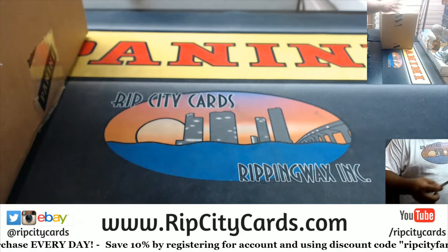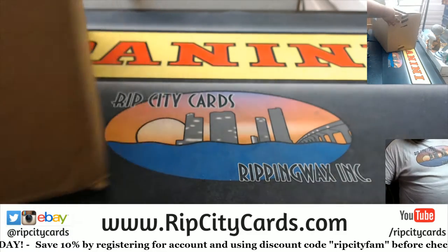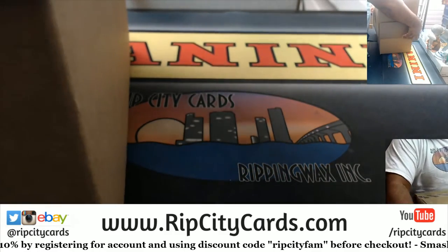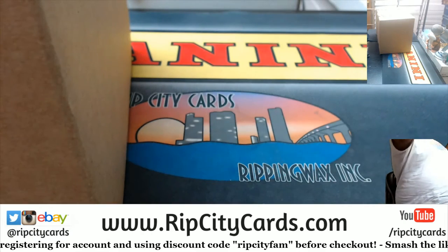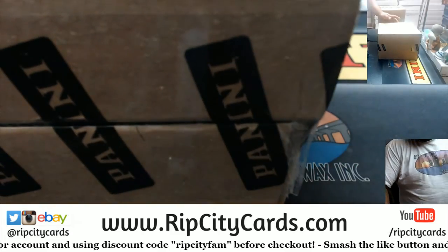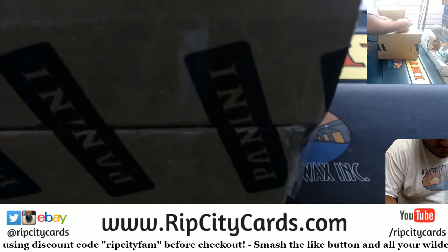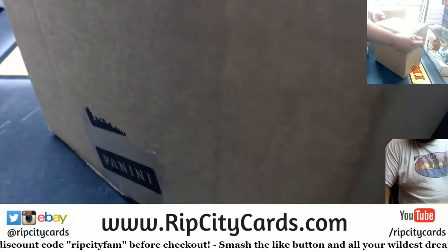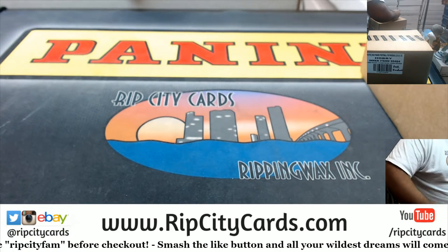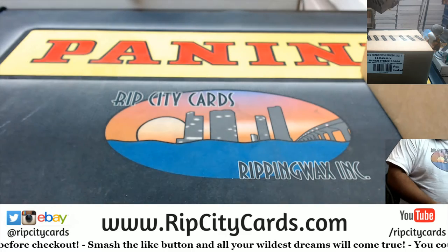Alright, so before I continue, grab a case — we still got the master case here. Which inner should I pick from, left or right? I'm gonna decide right now where these pack randoms are gonna come from. Jamie says right, and there it is. So I'm gonna use this case for pack randoms, and this one will be for the personals, so I don't confuse them.